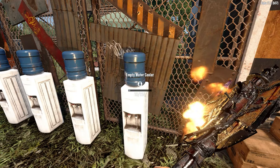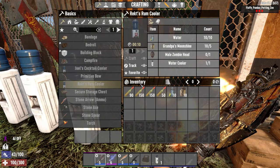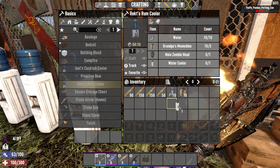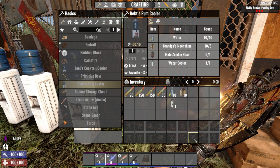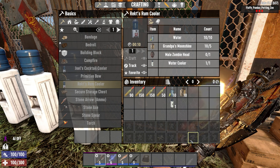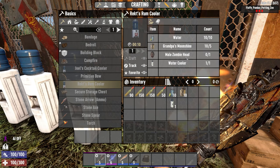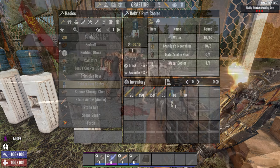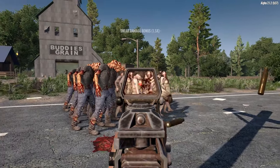To craft these water coolers in-game, you will first need to find a standard water cooler and harvest it. Once you have the water cooler in your inventory, 5 bottles of grandpa's moonshine, 10 jars of clean water, and a zombie head, you can craft the water cooler from the player's crafting menu. The zombie heads can be obtained from harvesting zombie corpses, but these heads will not drop every time you harvest a corpse.